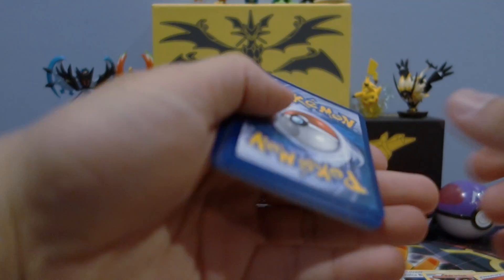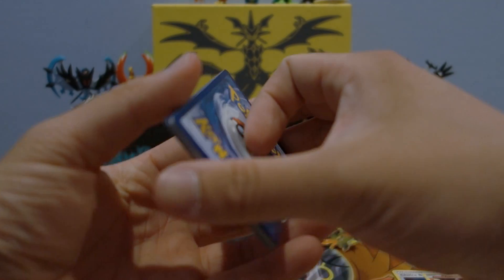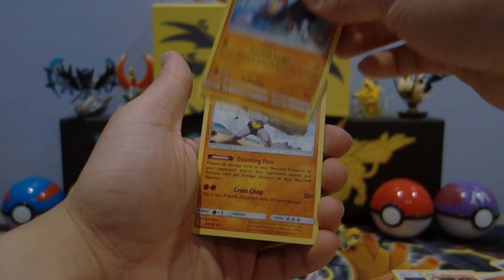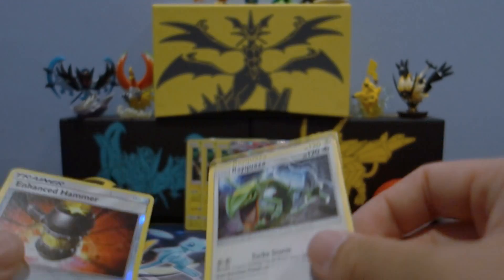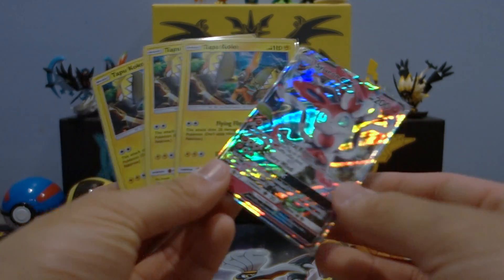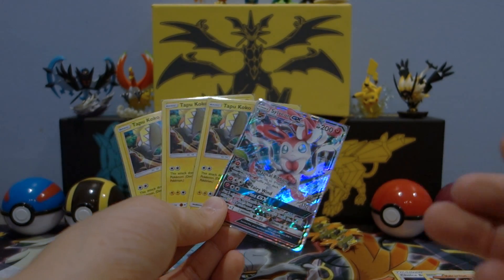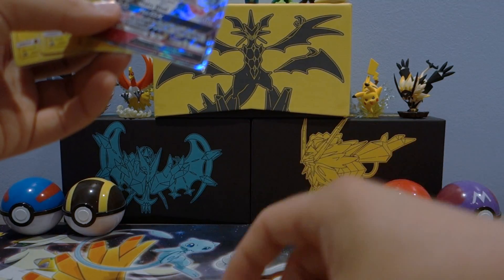Last Guardians Rising pack: Jangmo-o, Trubbish, Wailmer, Talonflame, Altar of the Moon, Gliscor, Brooklet Hill reverse holo, Togedemaru rare, and an Oricorio regular. Final pack of the entire opening: Talonflame, Wailmer, Trubbish, Jangmo-o, Wimpod, Komala, Gliscor, Machoke reverse holo, Enhanced Hammer, and a Rayquaza regular rare. So we only got one ultra rare from these three pins — a Sylveon GX — and one holo rare Machamp across nine packs total.